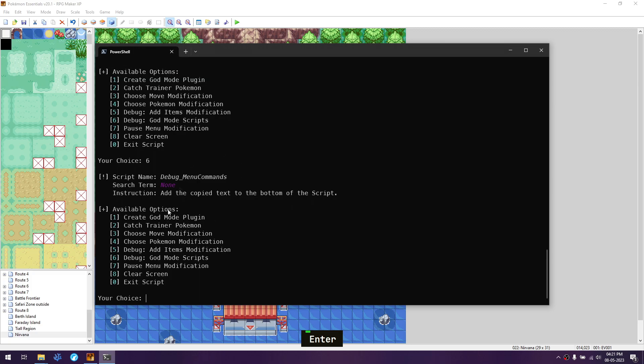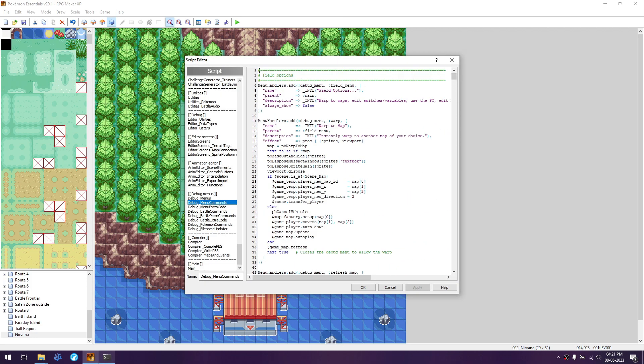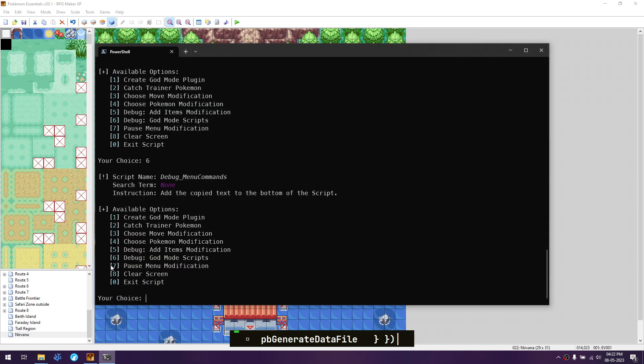For the sixth option, we need to add it to the top of the list. Go to the top of the script, press Enter twice, paste what's copied, and click Apply.